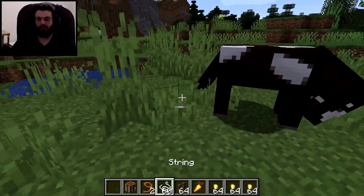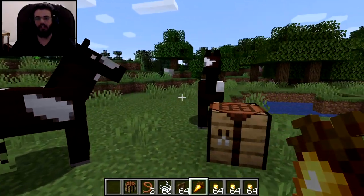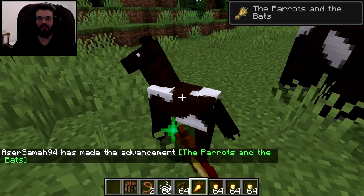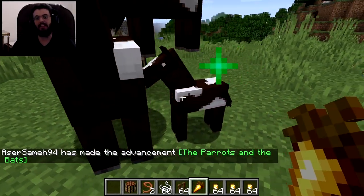Now that we've tamed both horses, what you want to do is feed them the golden carrots. Feed the first one a golden carrot, feed the second one a golden carrot, and now they are interacting.